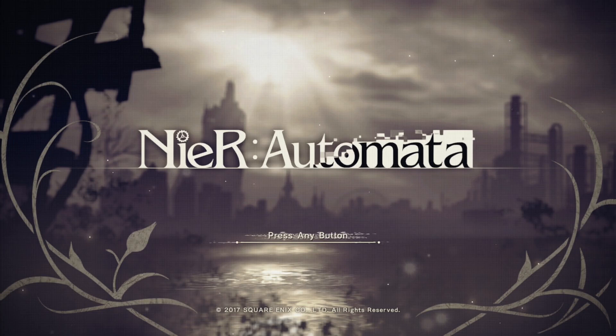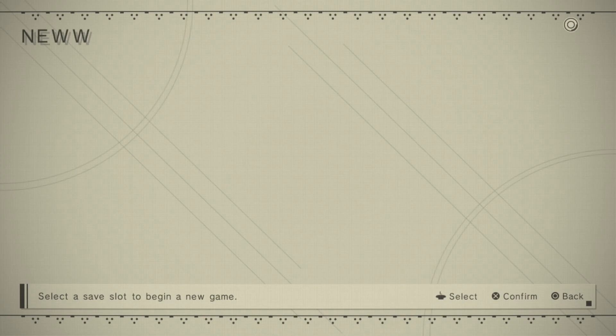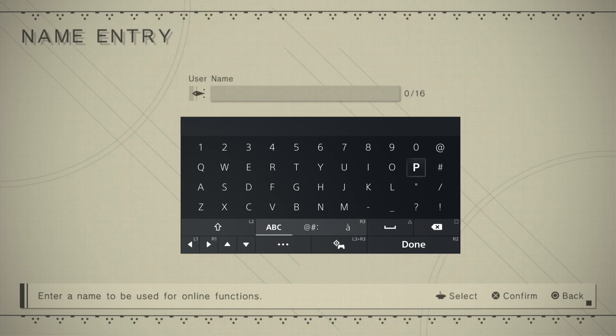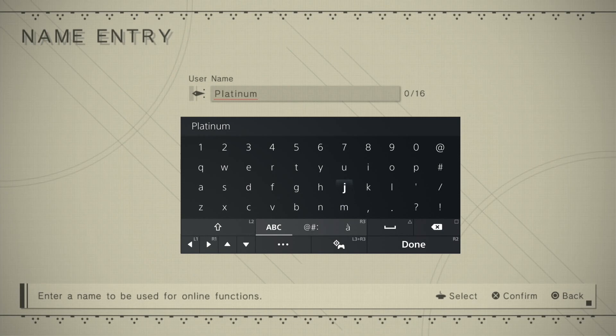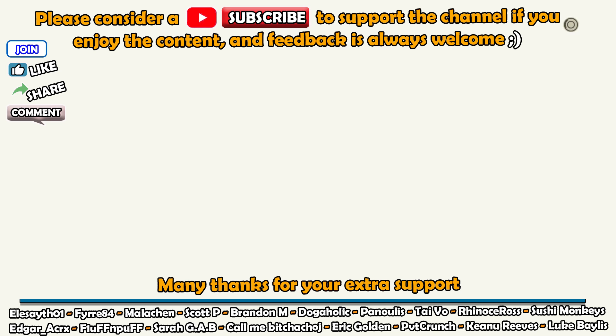Welcome back. This is the NieR Automata platinum walkthrough and we're going to get platinum in under three hours. To begin, you need to play the prologue for about seven minutes. First, select New Game and choose easy difficulty — you want to make it as easy as possible. When you select easy you'll get a message; say yes, and use all the auto chips it asks you. What the auto chips do is you press a button and the game attacks for you.